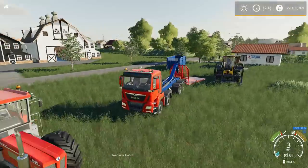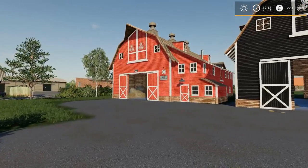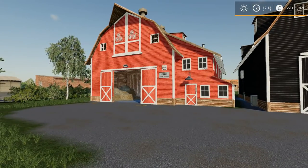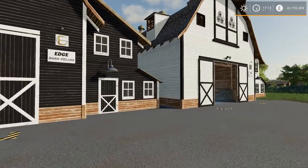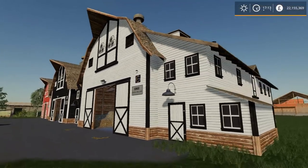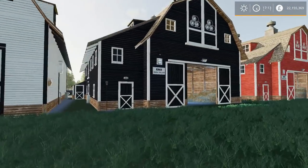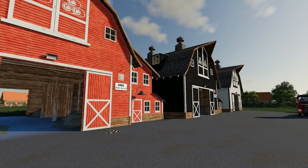The last new mod we received is the Placeable Straw Barn. We have three different coloring options — they come as three separate options in the store. They sell for 50,000 bucks, are approximately 18 by 23 meters, and the prices fluctuate for products sold, kind of like any other store you'd place in game. These are actually really nice looking. They come in three colors and prices fluctuate just as any in-game store would.